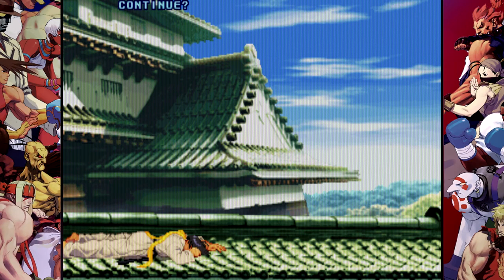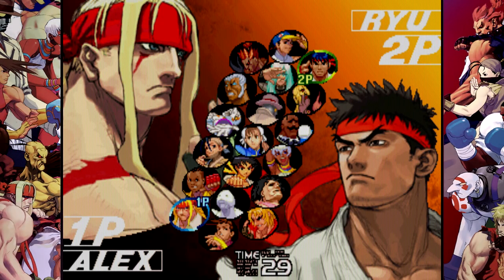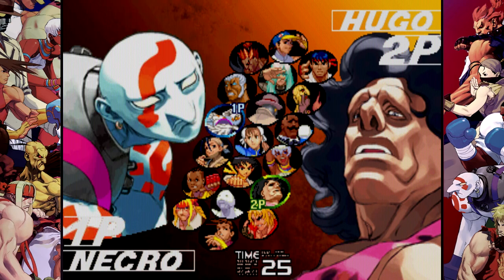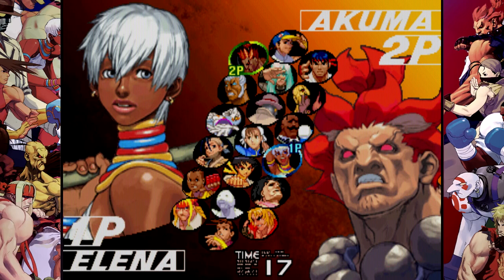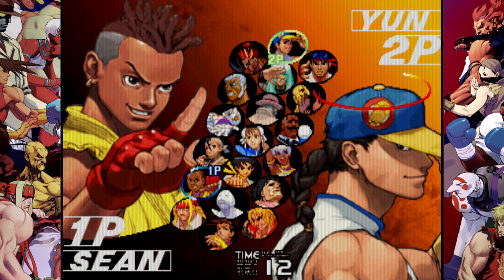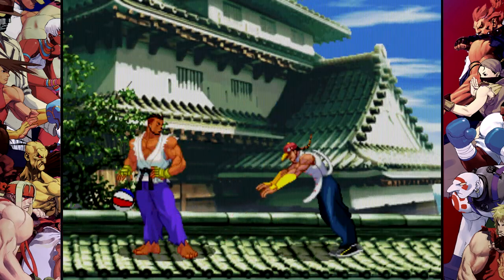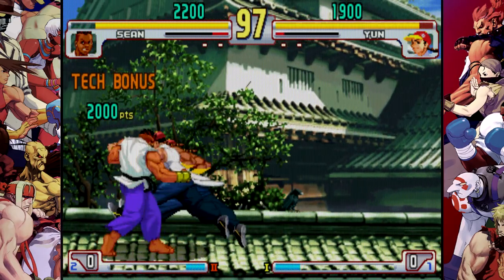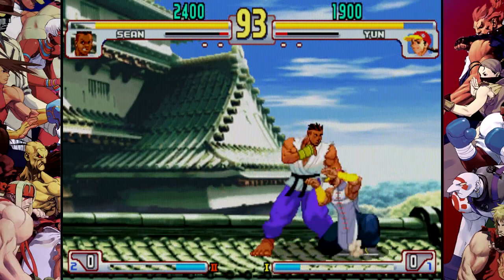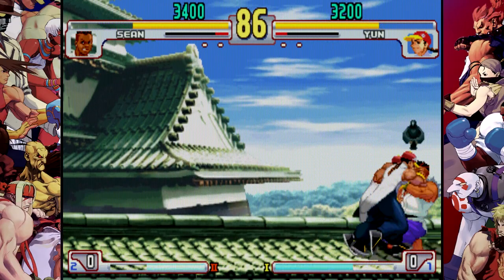I'm getting trampled — all right, one more match. You really want to get that win. Who do we have here, so many people. I'll go with Sean just because he's a Street Fighter 6 guy. What's that move? I guess just tap the punch button. You've got the shirt jiggle physics that Ryu has! I'm in a corner, I don't like being here. Get me in the corner, huh? Talk to the hand!